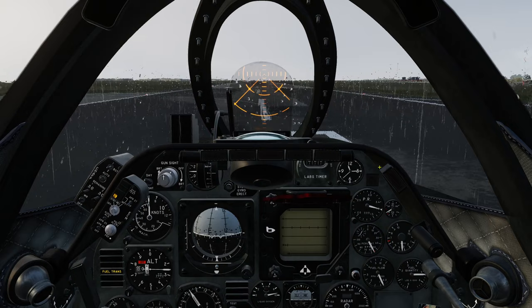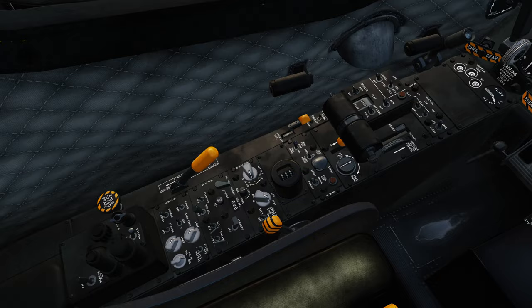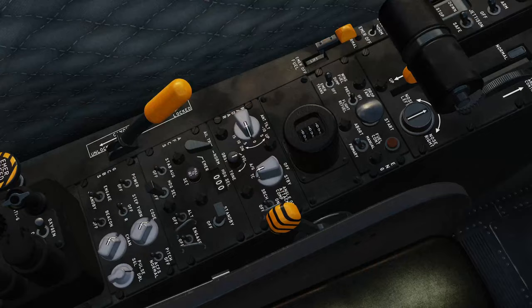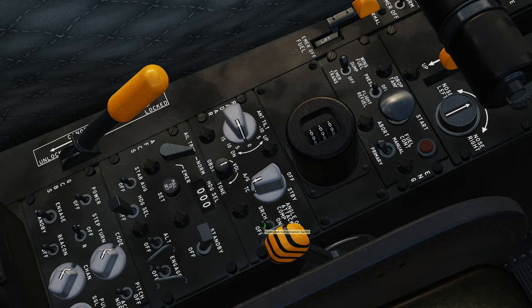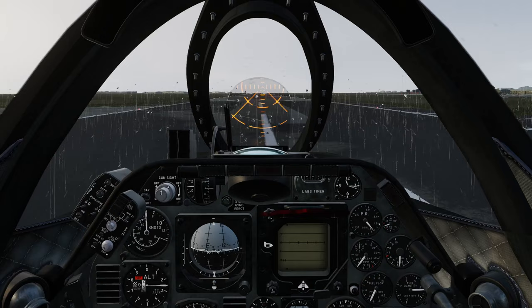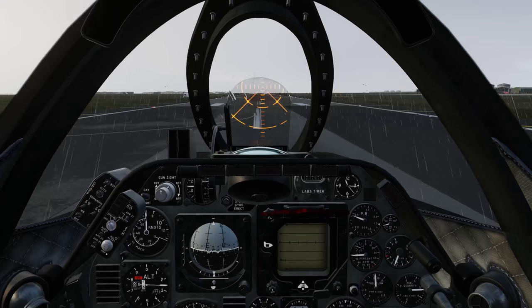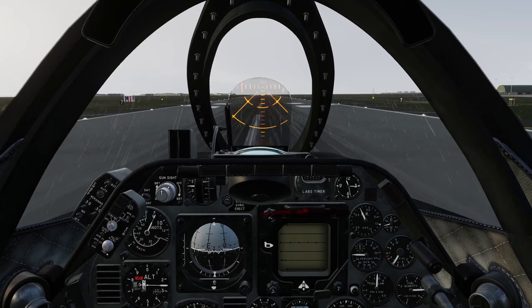So for the moment you've all been waiting for — I'm going to try and take off. I'll increase power to about 80% on the brakes, then off the brakes, gently increasing power and using the wheel brakes to keep me going straight down the runway. A bit of forward pressure to keep the nose wheel on the ground. Speed coming up — 100 knots, 120 — releasing and pitching up.